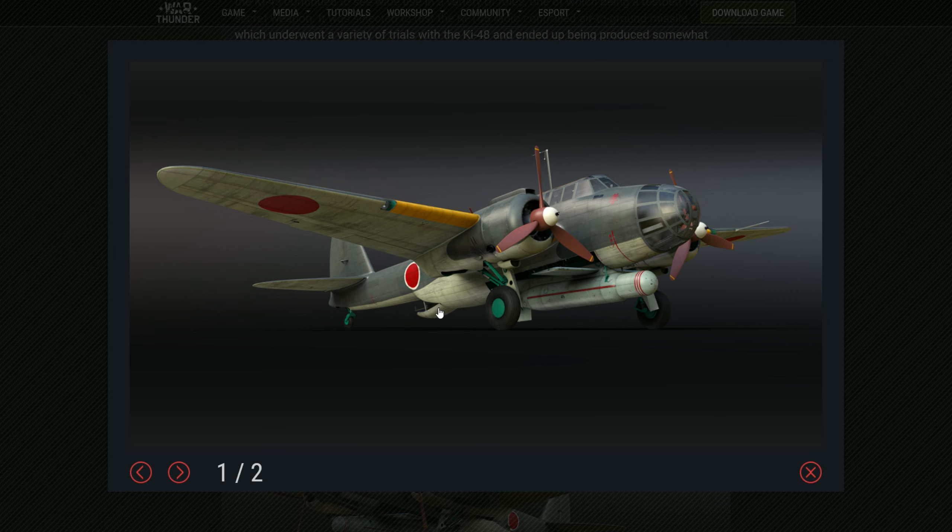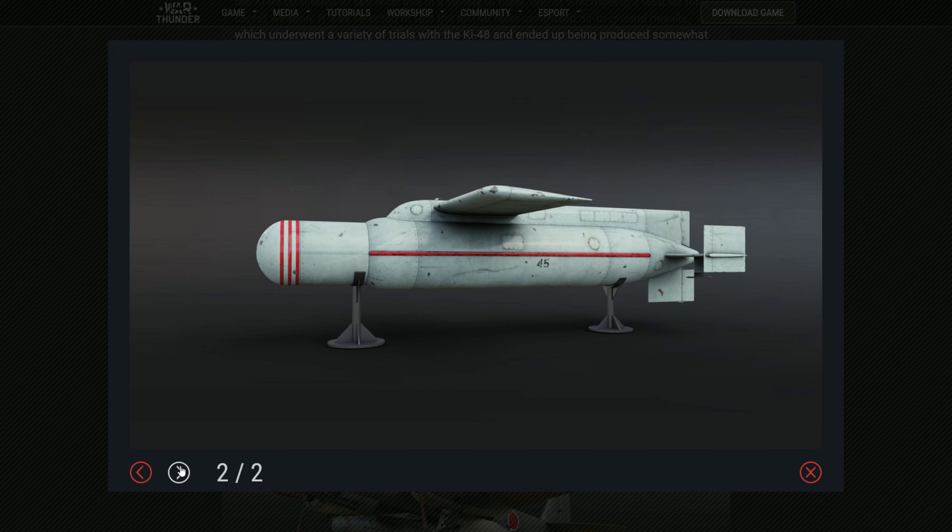With the addition of the experimental Ki-148 — they actually built a lot of these missiles but they never saw full service — it has a HEAT warhead, so it can penetrate the armor of ships and tanks. The 300-kilogram warhead is more than enough to kill a tank, so that's where I think this vehicle will be most used.